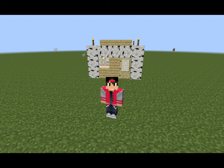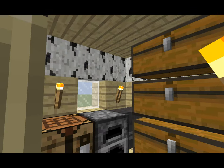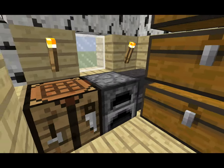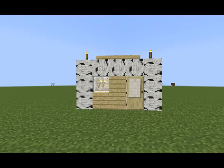Hey guys, what is up — B3 back here today with another Minecraft video. Today I am going to be showing you guys how to build what you could call a compact shed. I'll show you what it looks like on the inside — it's nice and small: you've got three double chests, an anvil, a furnace, and a crafting table.